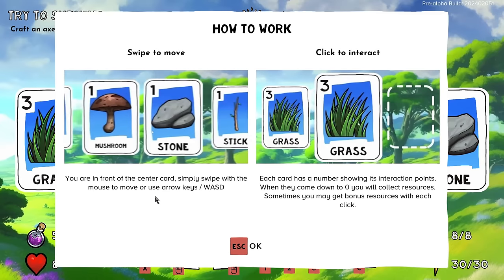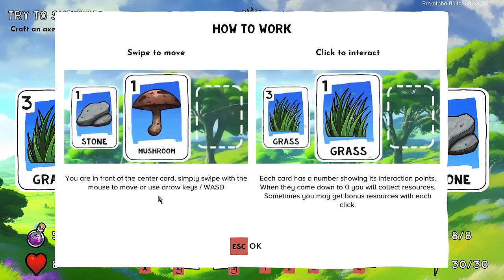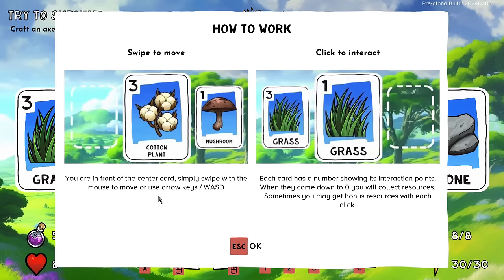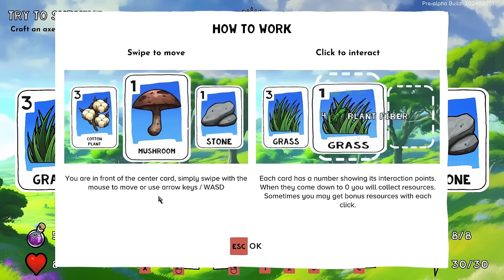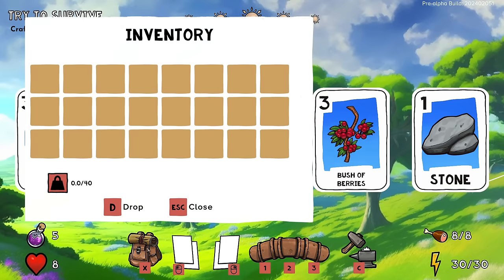The tutorial says: you are in front of the center card. Swipe with the mouse to move, or use arrow keys or WASD. Click to interact. Each card has a number showing its interaction points — when they come down to zero you will collect resources, and sometimes you may get bonus ones with each click. That's all you're giving me? Okay, fair enough.